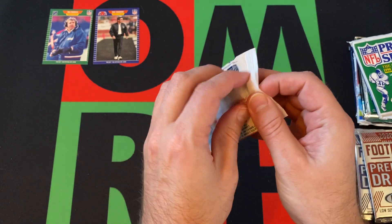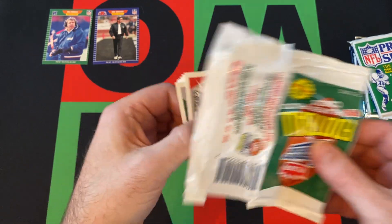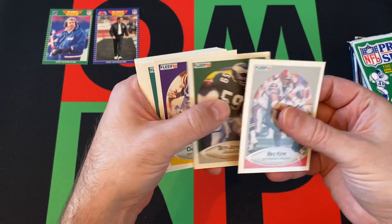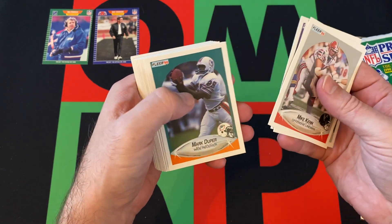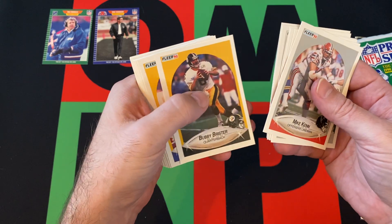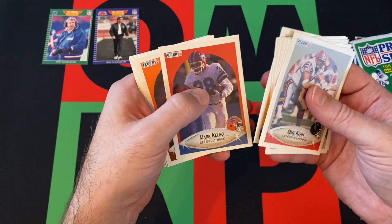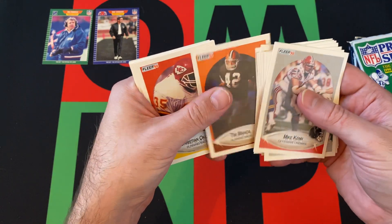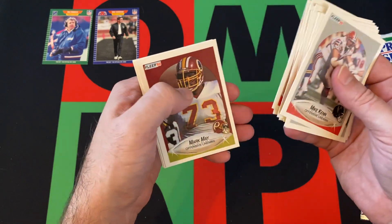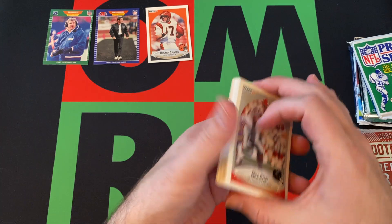Moving on to 90 Fleer — I don't think there's much going on in 90 Fleer, but we'll see what we can find. Mike Ken, Seth Joyner, Chris Doleman, Mark Duper, Bob Golick, Eric Howard, Bubby Brister, Pete Holohan, Mark Kelso, Tim Mano, Christian Okoye, Pierce Holt, Ernest Givens, Mark May, Boomer Esiason, and Mark Jackson.